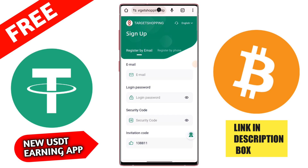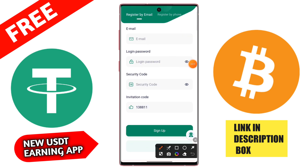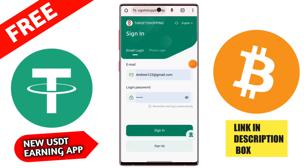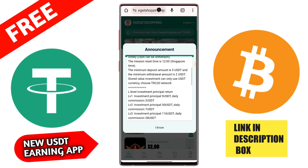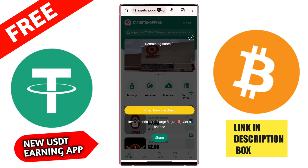In this video I am showing the best USDT mining application. After registering you get 88 USD free signup bonus. First of all you need to register on the application through email ID and phone number. Type your email ID, then login password, security password. An invitation code is also given in the description. If you join by my link then you get the signup bonus on this application.